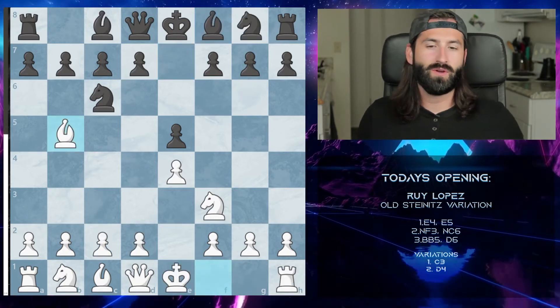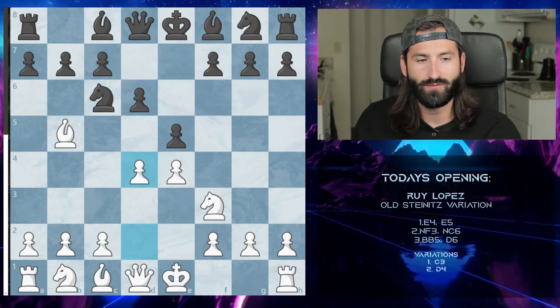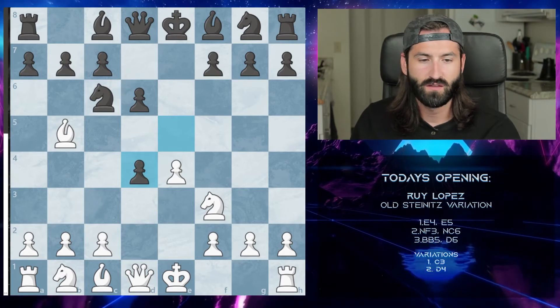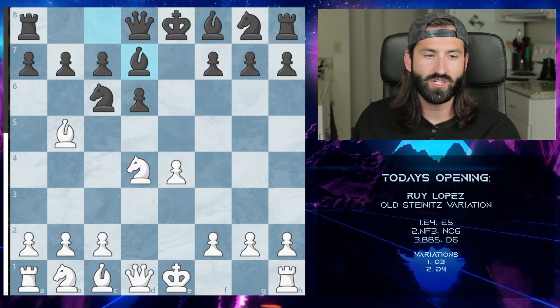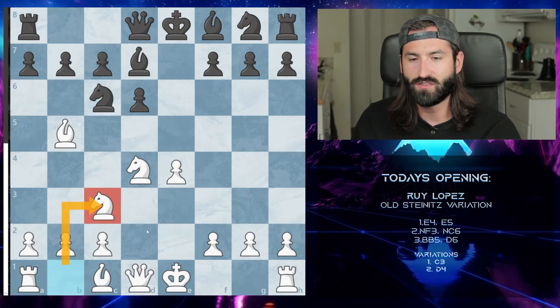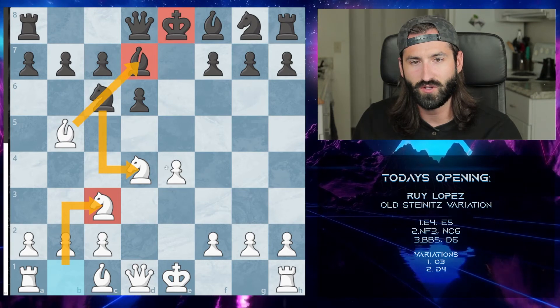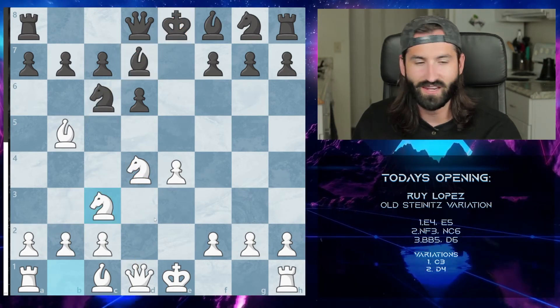The other variation is going directly to d4 — after they go to d6 we push directly to d4 attacking the center. If they take we take with the knight; if they bring out the bishop to unpin the knight, we bring out our knight to c3. From there we take with the bishop putting them in check and then take the knight.